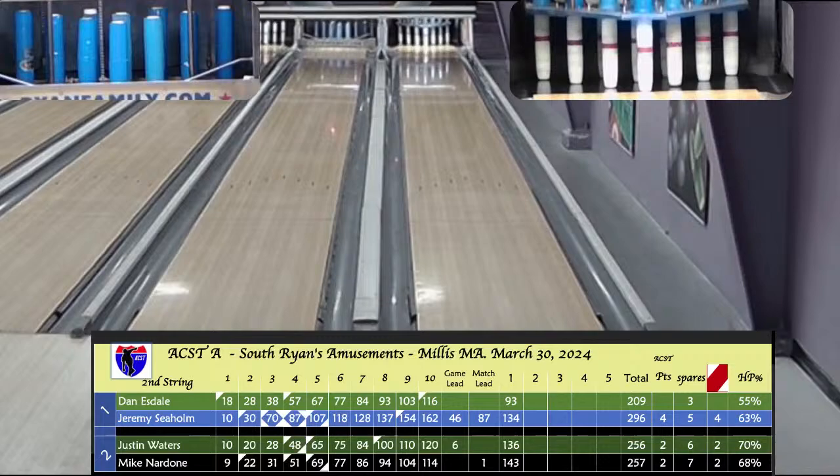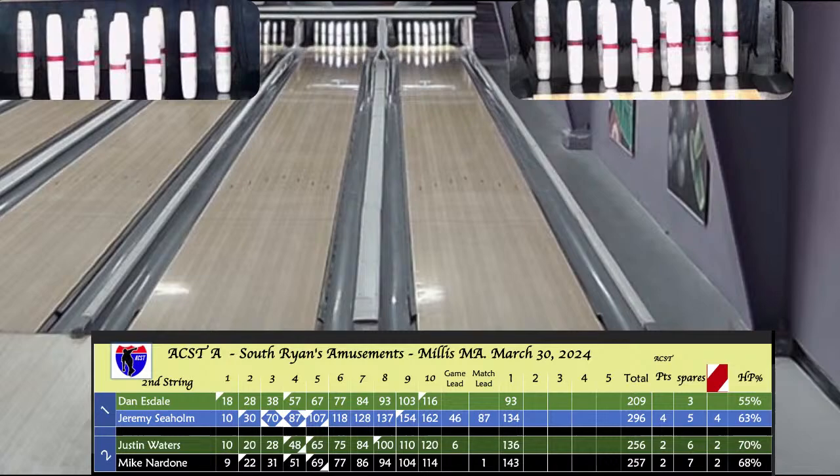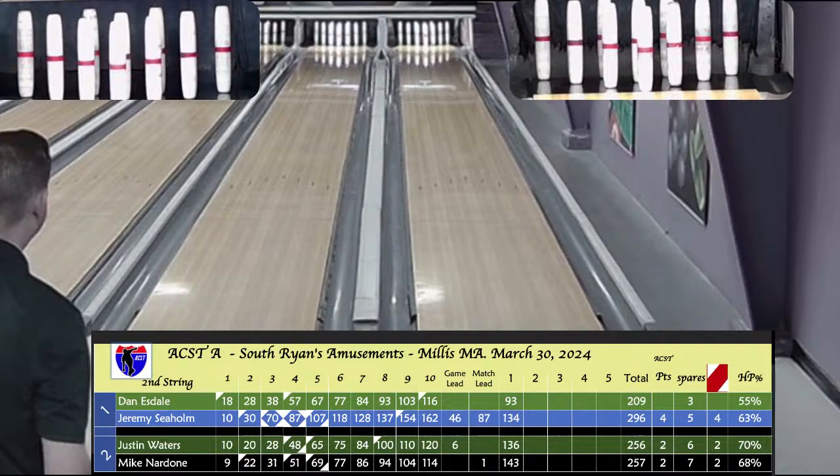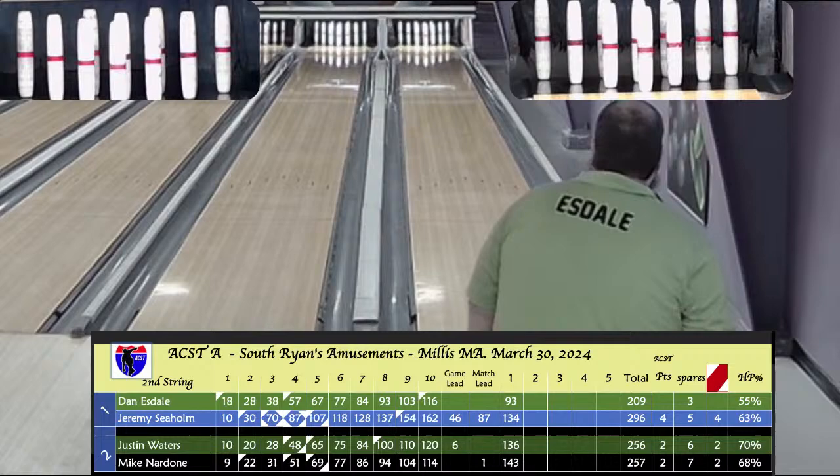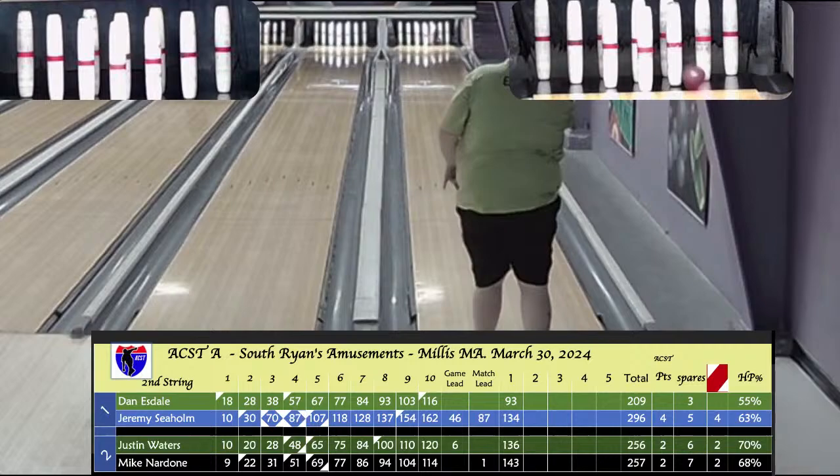Seholm with 7 on the fill — at 154 after 9. Nardone great effort, all but the 10 — Justin will win string 2. Seholm misses — over 160. 10-box for Nardone for a 114. So 2 points for Justin. Seholm with a 162 game. It matches two apiece in the Waters-Nardone battle, and Seholm leads 4-0.